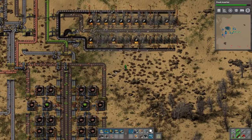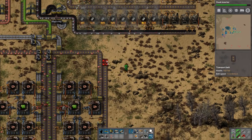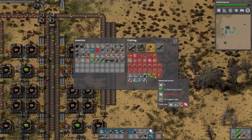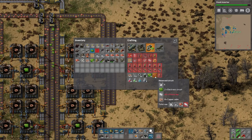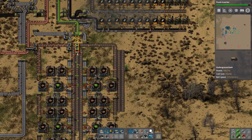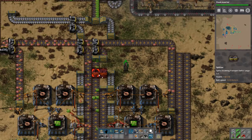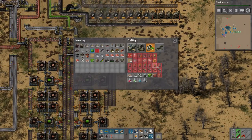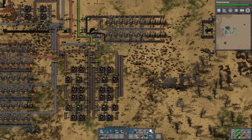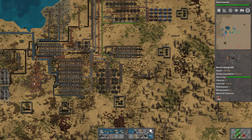Advanced circuits are interesting. So if you look at advanced circuits, they require a couple things - they require plastic bars, copper cables, and green chips. Green chips are luckily something we can just grab off of this line, so that's not a problem. We're gonna just have some elaborate system where we just steal green chips off of this line. The thing we need is copper as well, so copper is gonna have to come off of this line unfortunately. I think we're gonna need another copper line because this one's overworked as it is.